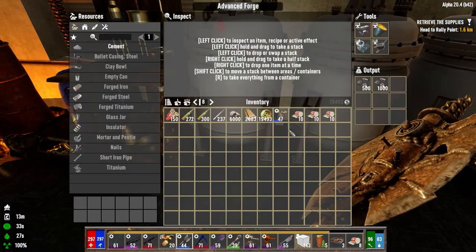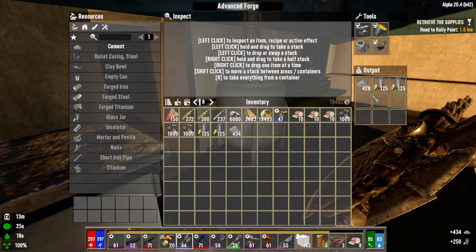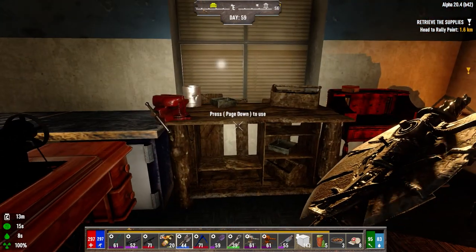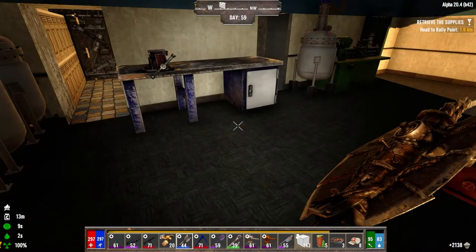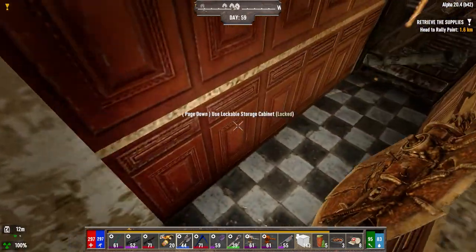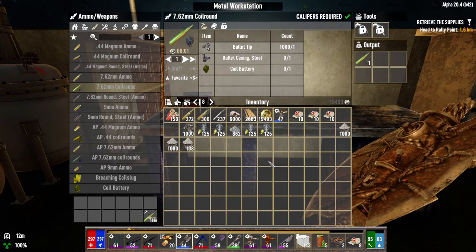Let's see what we've got going on here — some bullet tips, jars for making plastics and cement. The irrigation is empty. I'm going to leave my radiation-ready mods in for now because we might go back to the wasteland today. Let's make the regular coil rounds. We're missing bullet casings — I know I've got a couple thousand, and I don't think we have the iron to make more. Let's get that started.